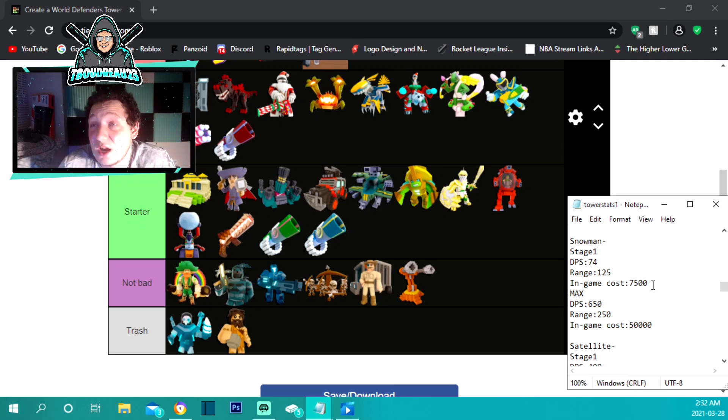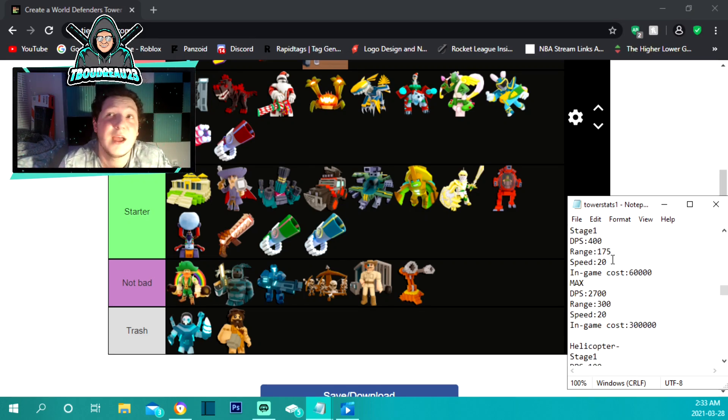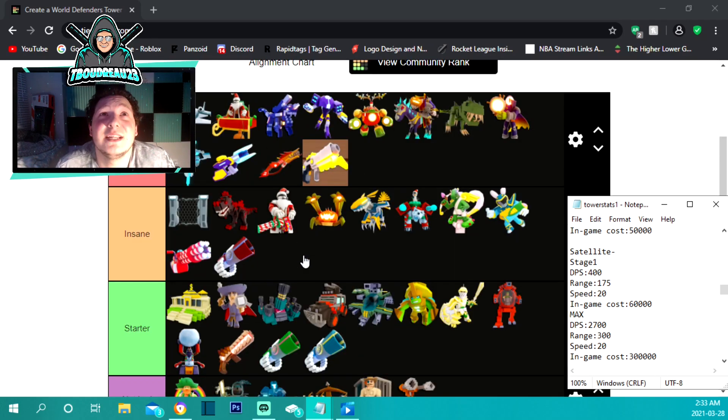The snowman is also in the starter section. It costs 7,500 to place, does 74 damage per second, and has 125 range — basically village hunter but a little downgraded. Maxed out at 50,000 it does 650 damage per second with 250 range. He was part of the Christmas event so you can't access him right now, but hopefully older event towers come back or get added to crates.